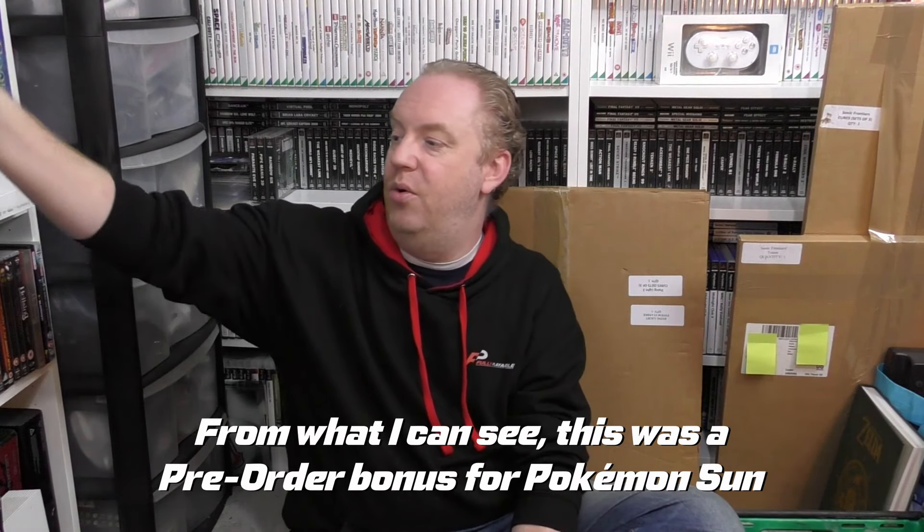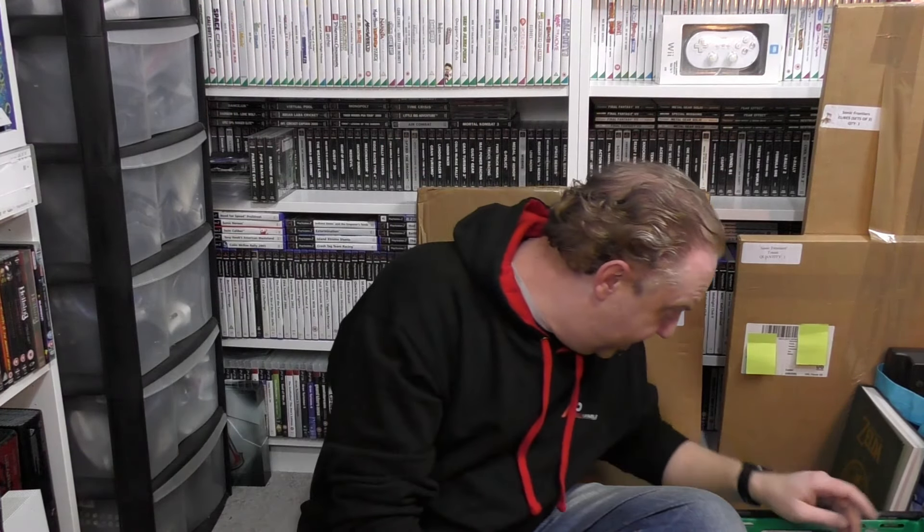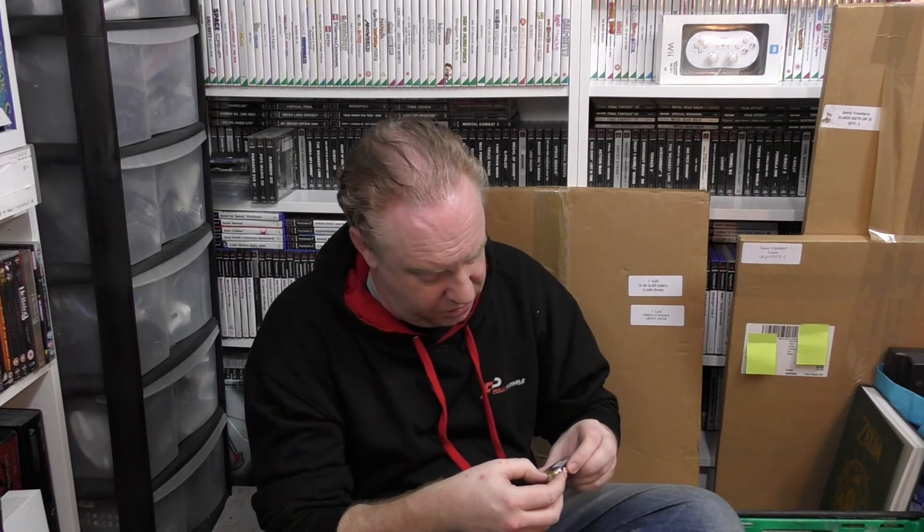Then we got a Pokemon Sun Solgaleo figure — Dan just chucked that in, knowing it's not the sort of thing you can easily sell. Next up we've got a GameCube memory card, though it's an aftermarket one rather than official. I've got a couple of official Nintendo ones, so I can probably just use this one and leave the official ones alone.